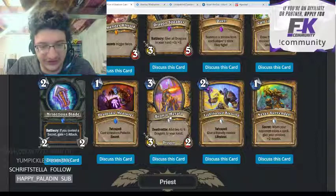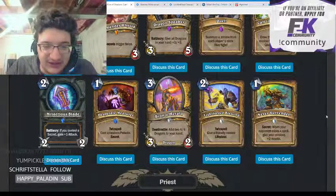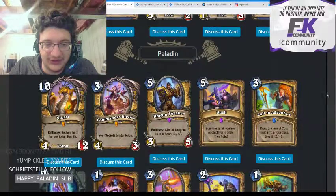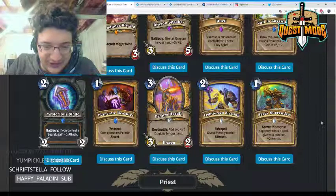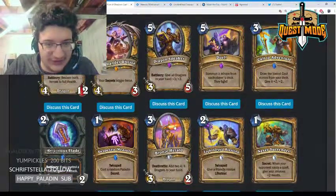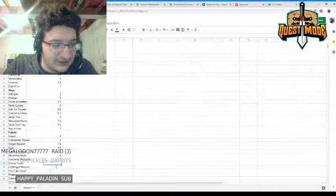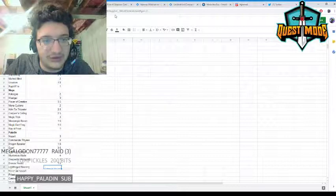Bronze Herald — three mana 3/2 dragon, add two 4/4 dragons to your hand. This is the dragon hand-buff card to go with Dragon Speaker. It's a reasonable card but not super exciting. It adds two 4/4 dragons to your hand, but I think the dragon hand-buff deck is a meme; giving it a 1.5.